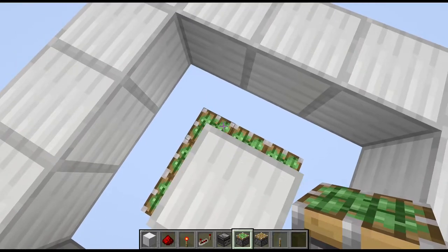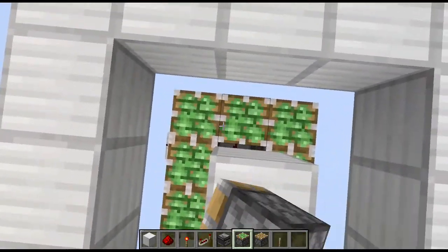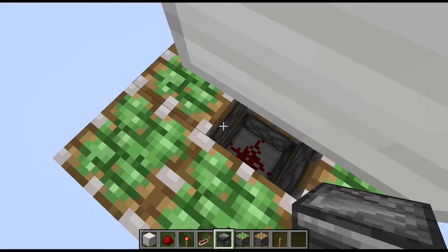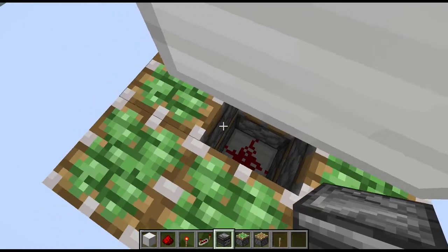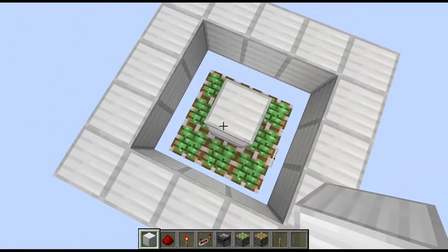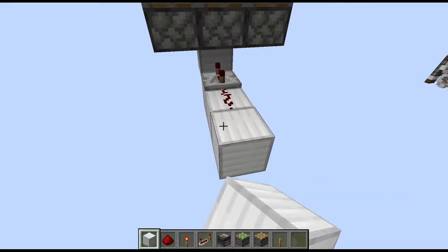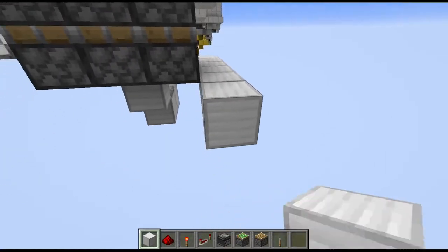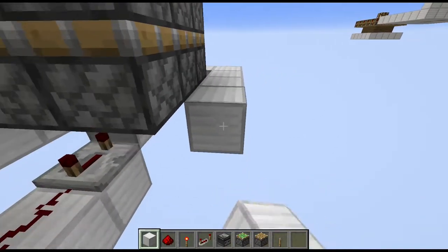On top here, place another circle of sticky pistons on top of that one. Then place an observer inside the middle here on top of the wire. Just make sure that the wire remains in the cross shape, and then a full block on top.